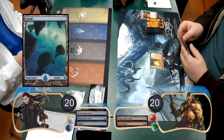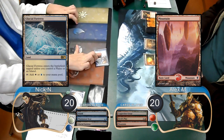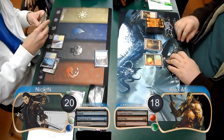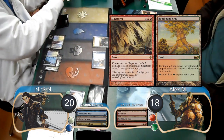Nick then laid down an island and cast a second Phantasmal Bear, then Alex passed his next turn after laying down a mountain. Nick laid down a Glacial Fortress, attacked with his bear for two, dropping Alex to 18, then post-combat laid down a Geist of St. Traft. However, Alex had an answer, laying down a Rootbound Crag and casting a Slagstorm, wiping Nick's board.